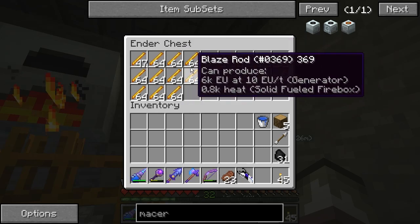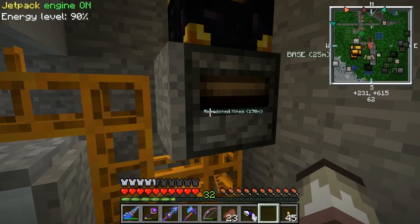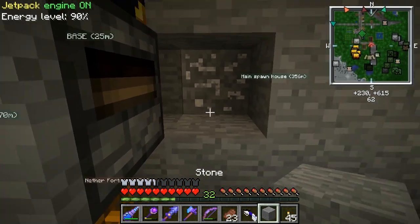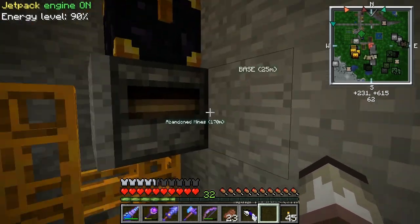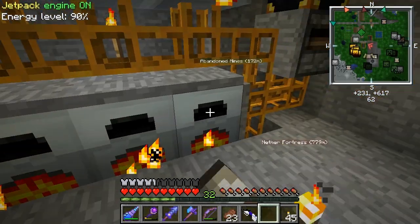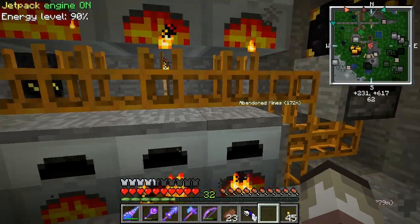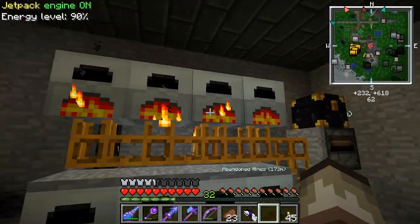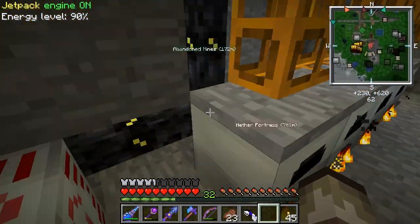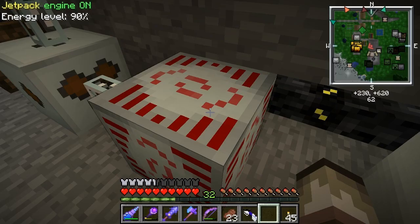This ender chest is hooked up to my blaze farm, and here's the transposer. Behind this block is a timer that is just ticking away. Every time it ticks, it takes out a blaze rod and tries to put it in one of these generators. If one of them needs it, it gets one — so they're always full. I hooked them all up to go into this MFSU so I can store a lot of energy.